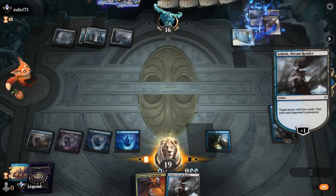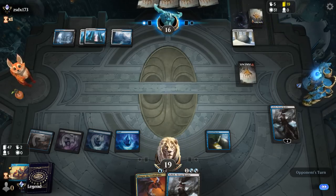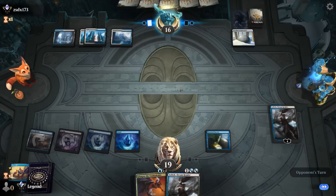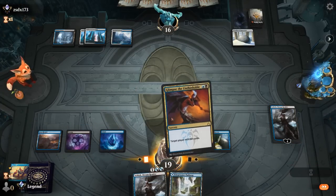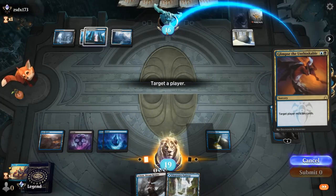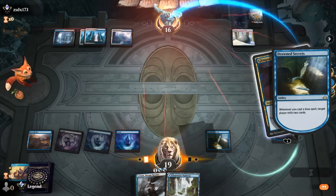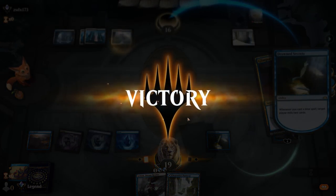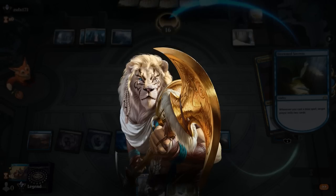Can they get rid of the Crab? They can with a Supreme Verdict — but now they're tapped out and Ashiok can go to town. Graveyard gets exiled and they're at 19 cards left. A Glimpse almost gets us there. Our opponent might be holding a fistful of creature removal, which is not going to be effective here. We'll try Glimpse, and we could also potentially sacrifice the Rivulet. Opponent draws from an empty library. We got the job done — reaching Mythic playing Blue-Black Mill in Historic. Who would have thought?